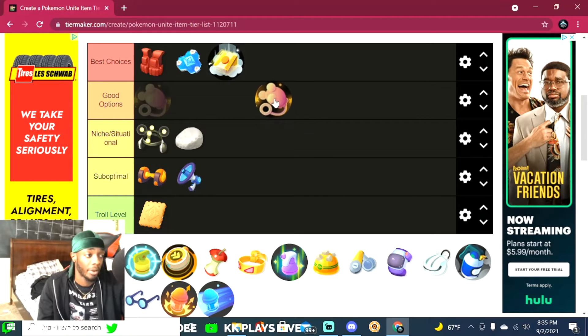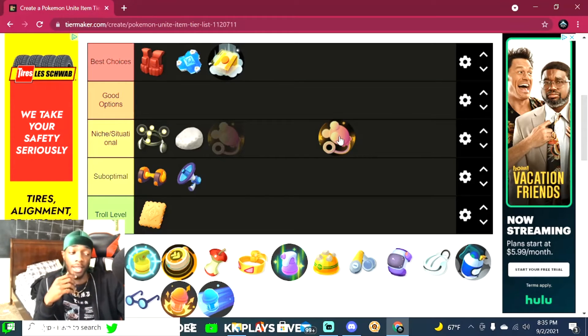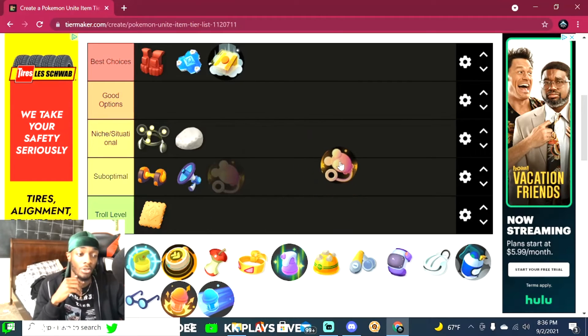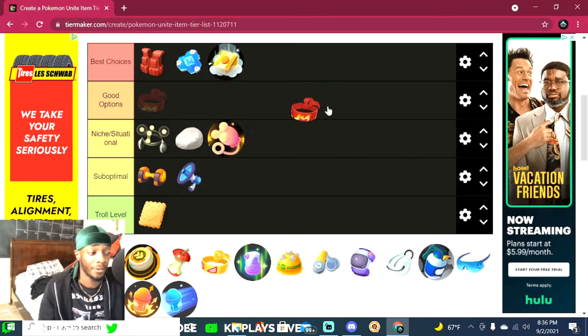The Fuzzy Tail is a held item used against wild Pokemon — basically the Smite of Pokemon Unite. I do see a lot of people use it lately, but I don't think it's really necessary. You can get quicker guaranteed hits on wild Pokemon, but it's not the most essential item. I'd put this at situational — it's good if you want to secure last hits on Zapdos or Drednaw.